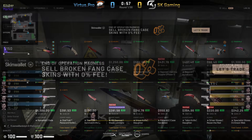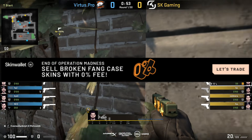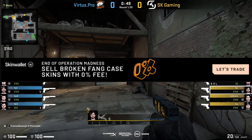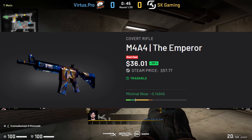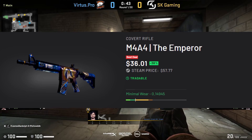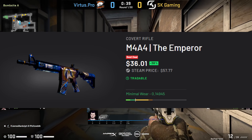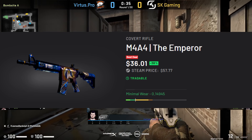What's nice about Skin Wallet right now is they're having a zero percent fee on some items — any weapon skins from the Broken Fang case are at zero percent fee right now. I've also joined up with them and we're giving away an M4A4 Emperor. Head to the link in the description, scroll down on the landing page to find the giveaway — it's super easy to enter.